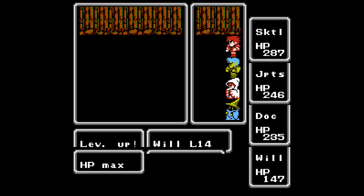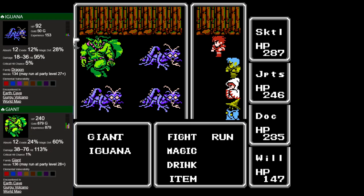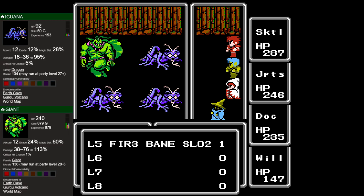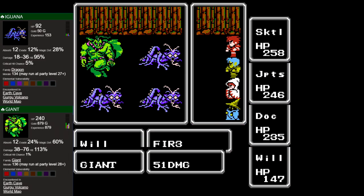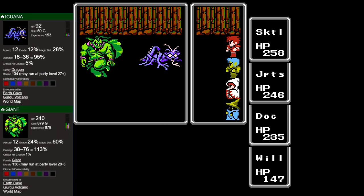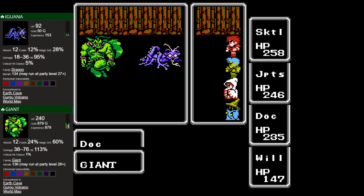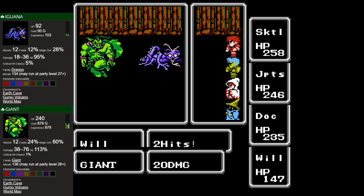I'm level 14, and I think Wilbo should hit it too — yep. That's good because the next place we're going is not easy, not by any stretch of the imagination. Let's kill the iguanas this time. Alright, that's a decent number of encounters done.